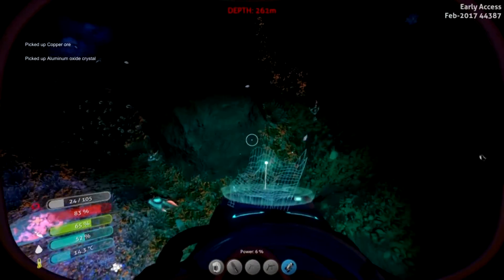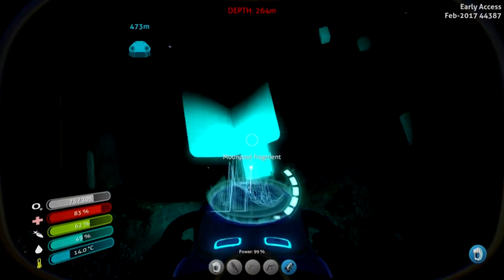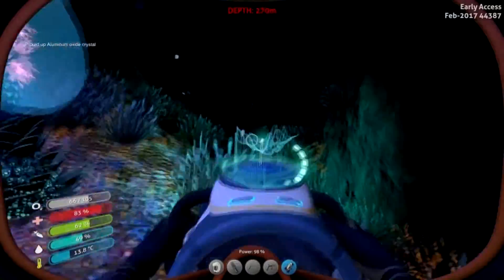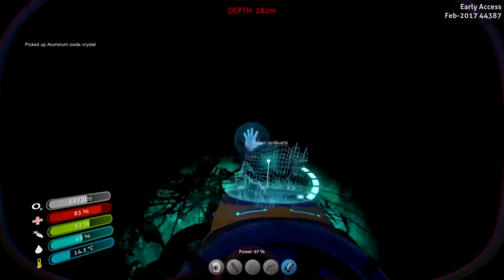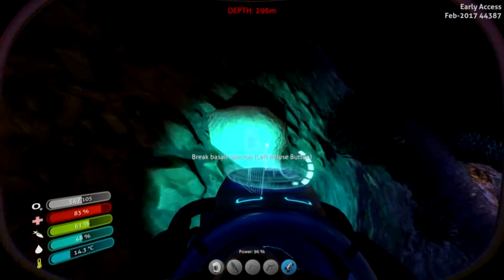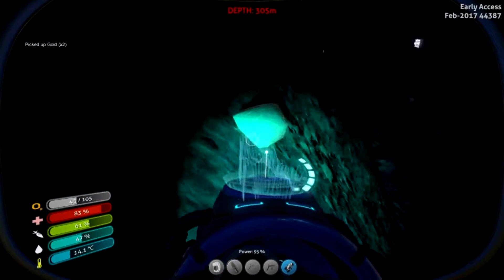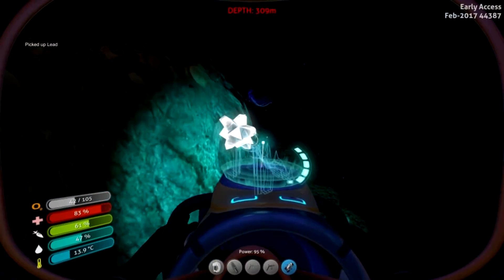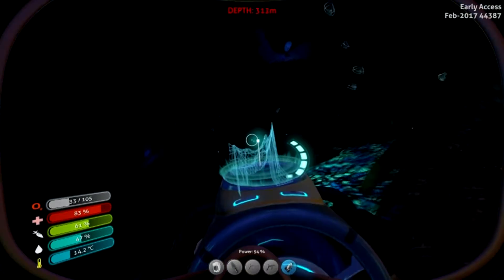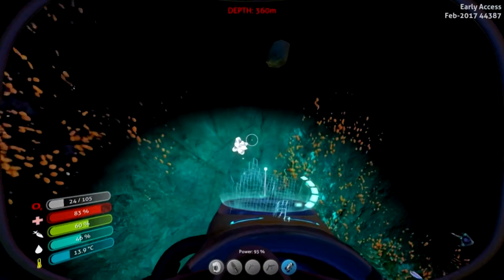But I have 30 seconds of oxygen again, so I need to fly up and get more air. On the bright side, at least you know now that if you come to this area you're going to find the prawn suit drill, the prawn suit diving reel, the reinforced diving suit, as well as the moon pool and a scanner room. Oh my god, what is that? I assume that thing's hostile, so I'm not going to go near it — it's got like talons.